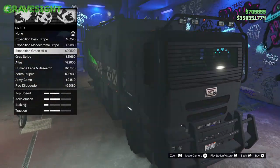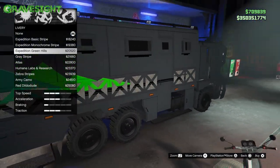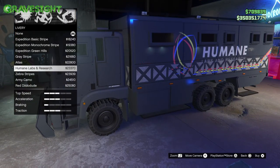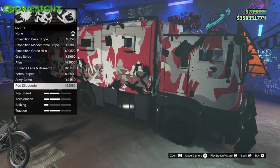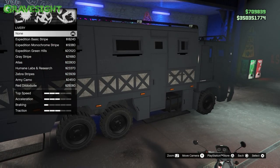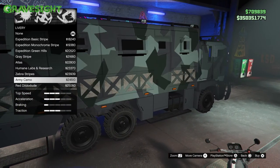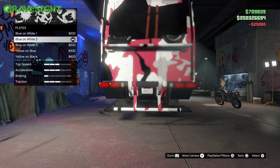From there we're just going through here. Here are the liveries — you can see a lot of different ones. There's like a map of the world right there, and then the Humane Labs livery, which is the one it kind of came with when we stole it. And then there's this one — I don't know, the dildo dude one. You guys can just decide which one is your favorite.